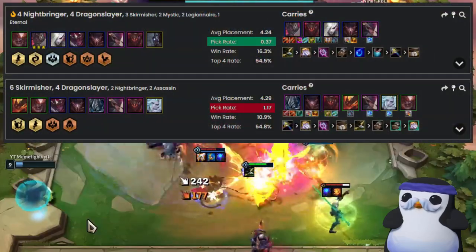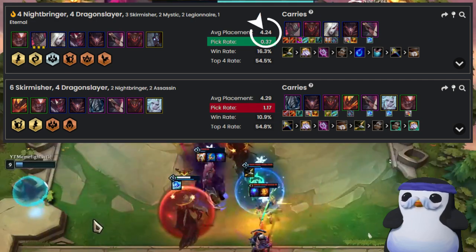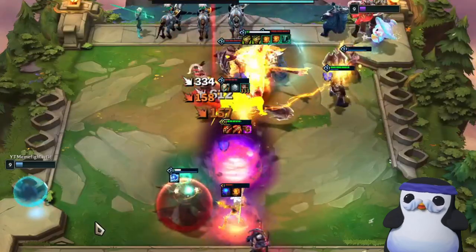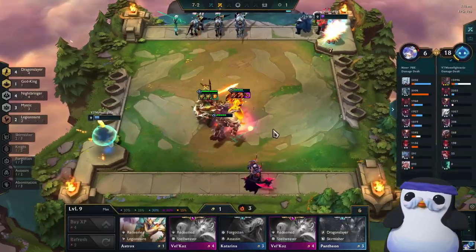Dragon Slayer Yasuo is the most consistent top 4 finish in patch 11.10. While Jacks and Skirmishers overall are dominating the meta, this comp is not only the counter to them but it is also very uncontested, so you can hit Yasuo as your carry unit without any problems. Let's jump straight into it and start with the comp overview.